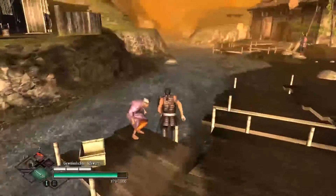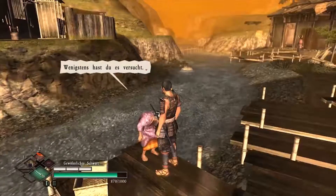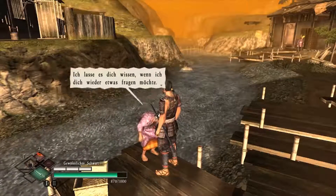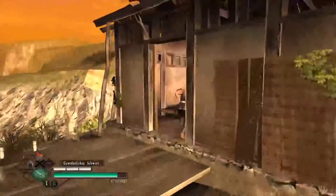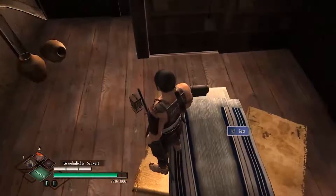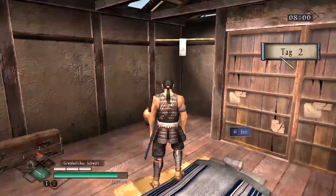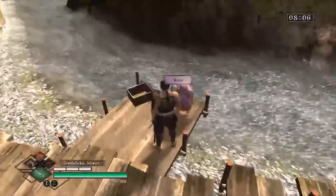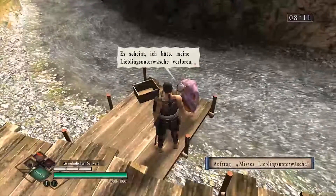Ja, alte Frau, tut mir leid, ich war erfolglos. Fehlschlag. Wir haben es einfach nicht geschafft. Das hat er einfach so akzeptiert. Für heute hat sie nämlich gesagt, und deswegen werden wir es ganz kurz mal ins Bett legen. Wir wollen schlafen und zwar bis zum Morgen. Da werden übrigens die HP aufgewertet, das ist mir auch aufgefallen. Und ich glaube, jetzt können wir auch wieder zu ihr. Wir kriegen bei ihr täglich einen Auftrag anscheinend. Wir gehen mal zu ihr hin - ja, wir kriegen die gleiche nochmal.